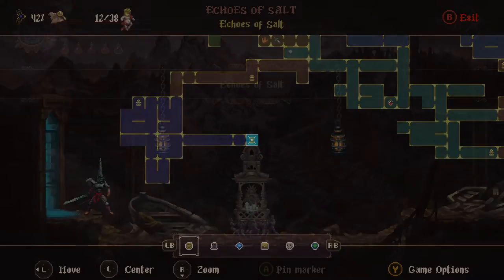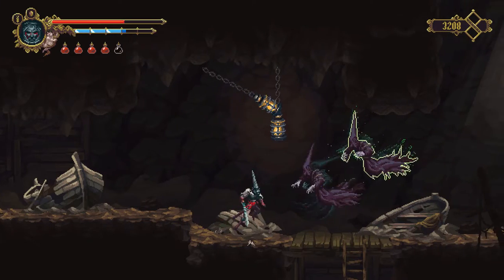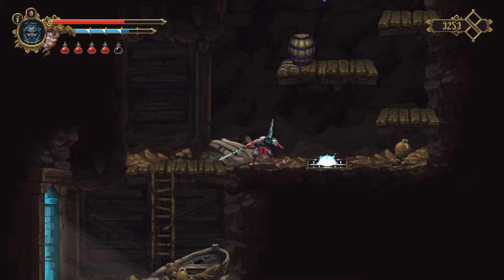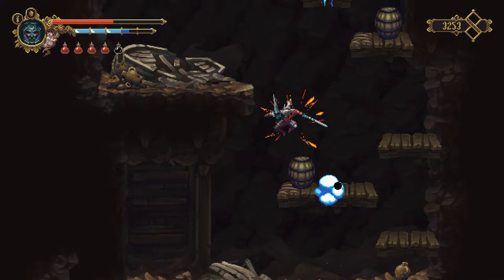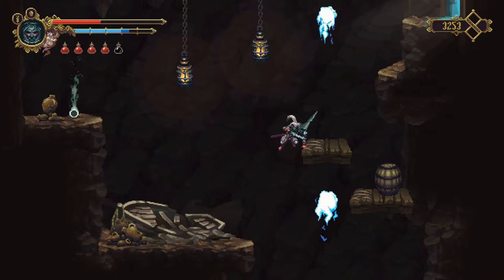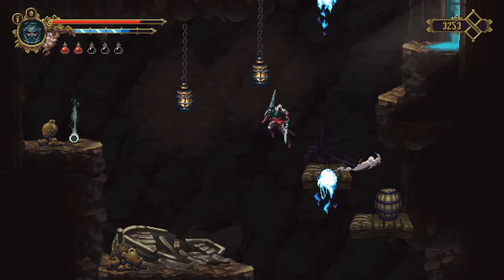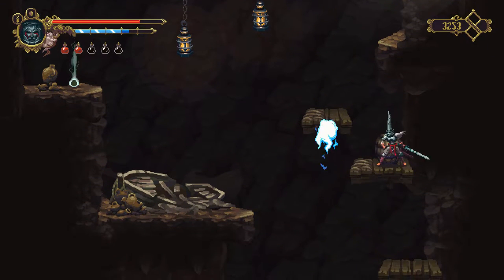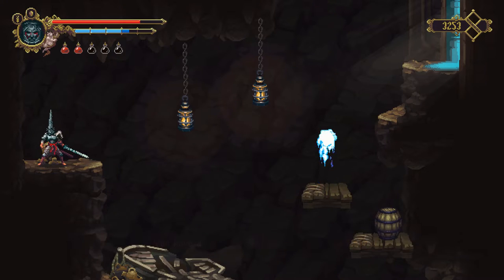It emerges from the pores of the earth, from between the flagstones. I think this was part of the DLC, the Echoes of Salt. There's a shrine here which I'm not going to activate — I don't want to teleport back there later on. Instead of taking out the wraiths, there is a path down, but we're going to go up first and activate a shortcut. Let's just be careful of these blue fireballs because they do a lot of damage. The more I try to avoid them, the more I get hit. Let's jump over here and do a little extra air jump.